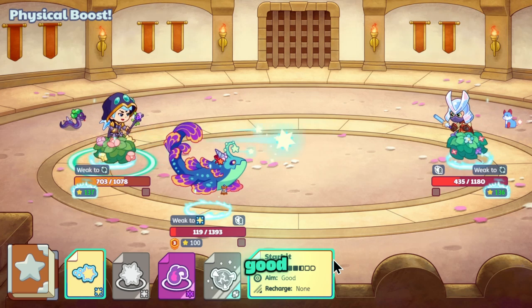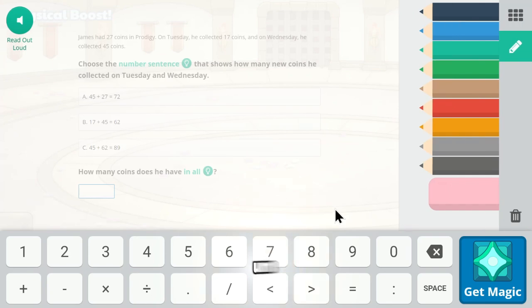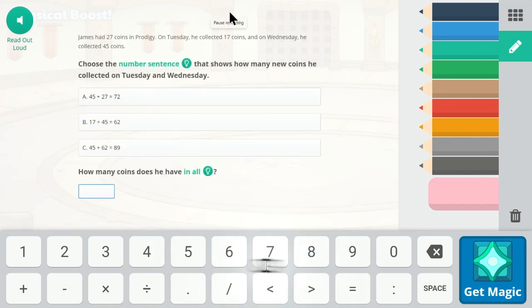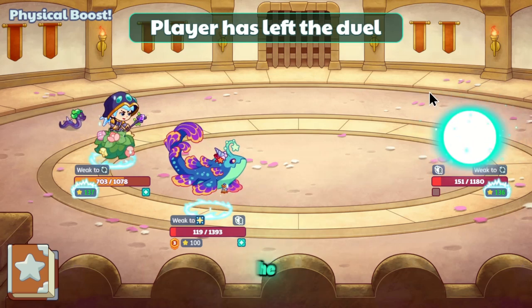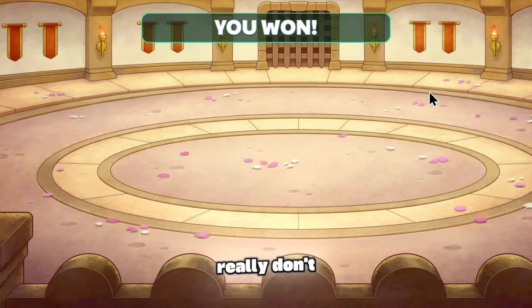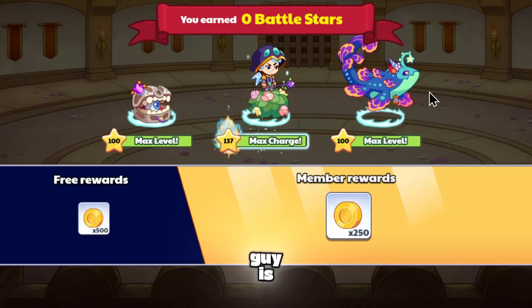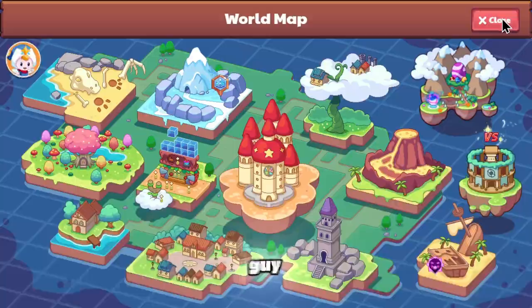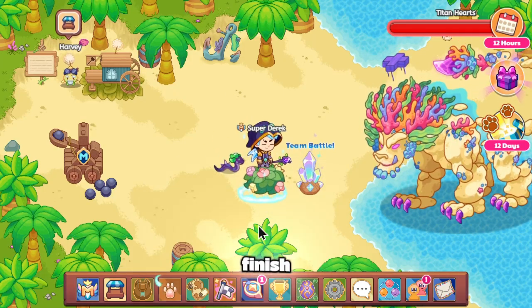How does Starboard have good aim? But anyway, let's just use that — and with that, this battle's gonna be over. And he just left. What is that? I really don't like that guy. If you were that guy, you should be apologizing right now — you wasted my time. You didn't even let me finish you.